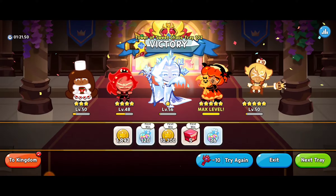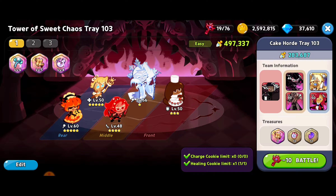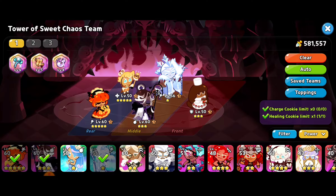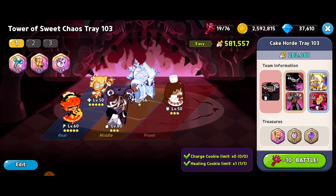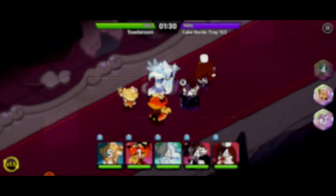We're crushing it and moving on to tray 103. Hopefully we can get the victory once again. We've got some decent opponents here and I feel like we should be able to blow this one out of the park. There shouldn't be any reason we don't win. Good defense here — maybe I can just switch one thing: Affogato and Chili. Just don't want to take any chances. It's another 10 keys and I want to get the victory for the cake horde tray 103.